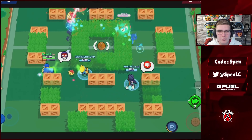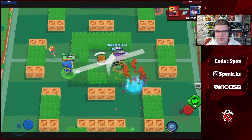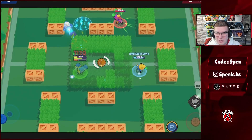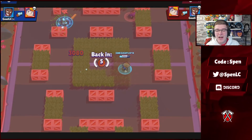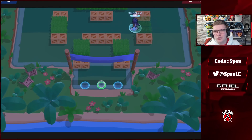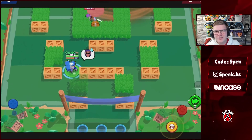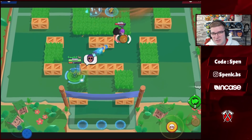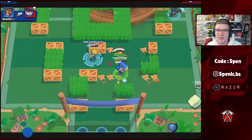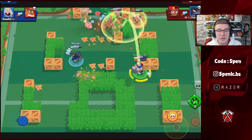Moving on to Brock — both star powers and gadgets are usable. The best build right now is probably Incendiary with the Rocket Fuel gadget. Even though it received a big nerf, it's really good at opening up the map. Most of the time I'll just use it on walls, and because Brock can cycle supers really well it opens up the map even quicker. Rocket Laces can also be decent against aggro brawlers, and Fourth Rocket can be really good especially in Siege and Heist.